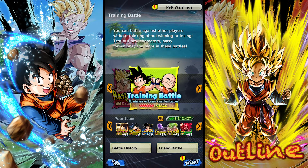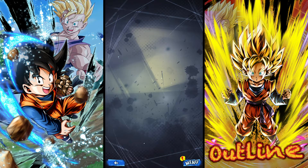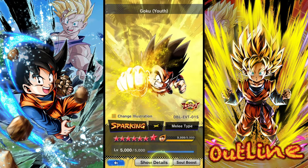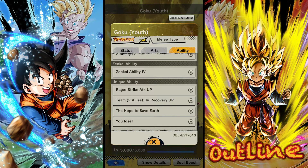Hey, what's up guys, it's Outline. Today we're going to be testing out the brand new Training Battle Mode in Dragon Ball Legends with this cool new team — it's a Yellow Yellow Blue Son Family team. It's something really cool that we're able to do. If you go into the kits here, my equipment isn't very good, but if we go into the kits for each of these characters, all of them have some sort of support capability for another unit.